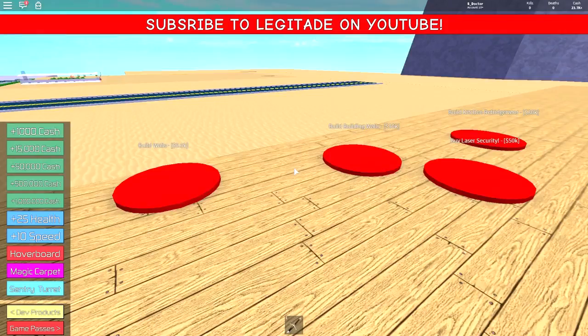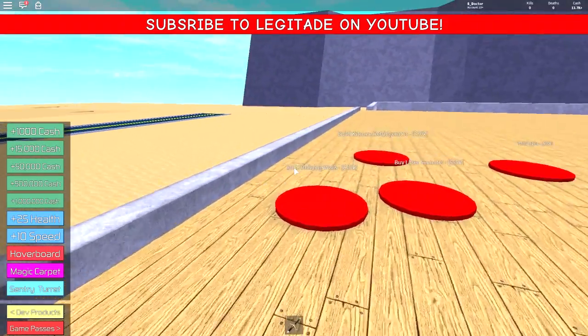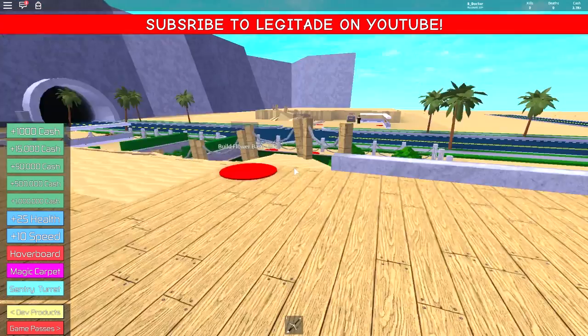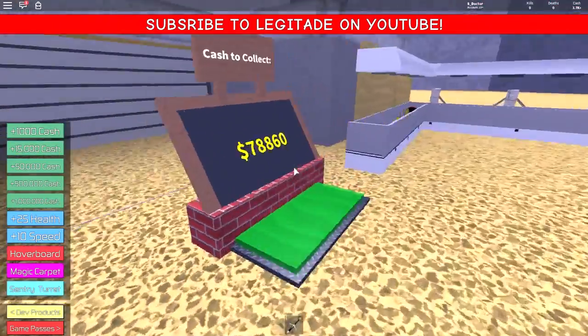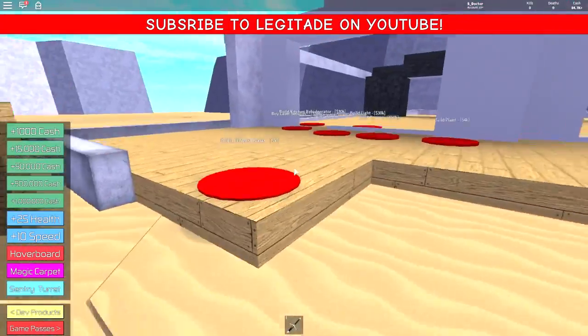Buy laser security. Buy building walls. Let's get that wall and then let's get that wall. Look, we have a house appearing — this is good. Buy flower base, 5,000. Let's go and get some more cash. We've got 80,000 in the bank — that's good. We've got 84.7k now to spend.